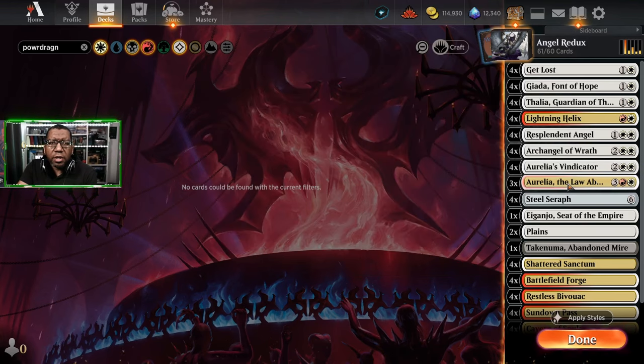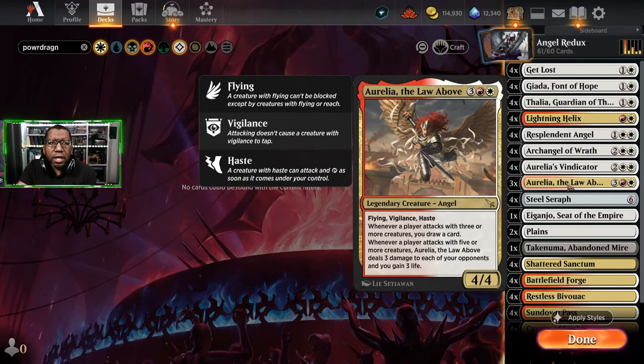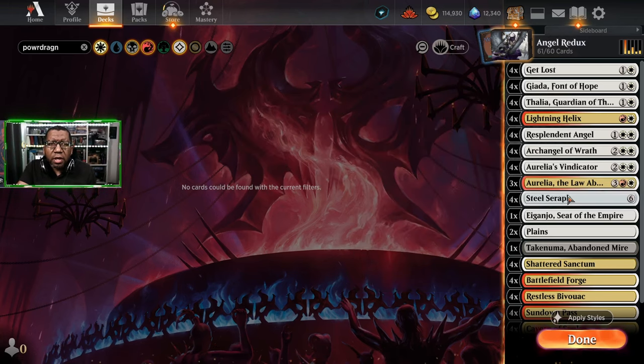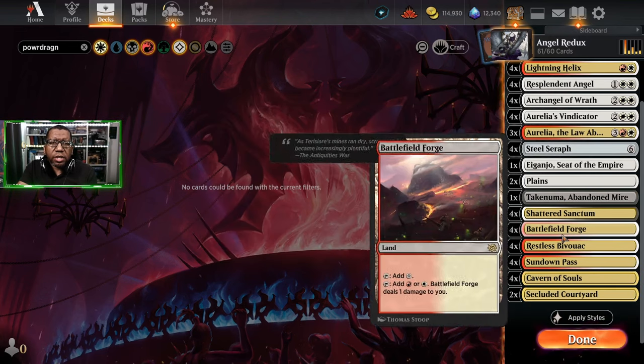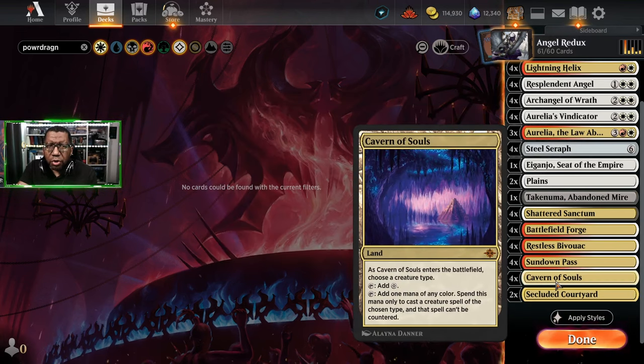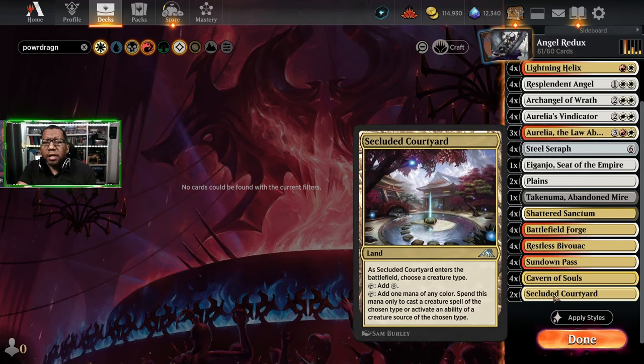We're playing three Aurelia the Law Above. In my original list I was playing Boon-Bringer Valkyrie, but in hindsight if we're playing against control decks and you don't want your angels eaten by Wandering Emperor, Aurelia is the best thing - and occasionally you get to draw a card, which is pretty cool. Of course we're playing Steel Seraph. We'll play a full selection of Cavern of Souls because we are playing angels.